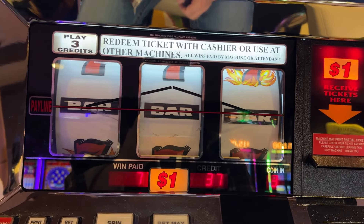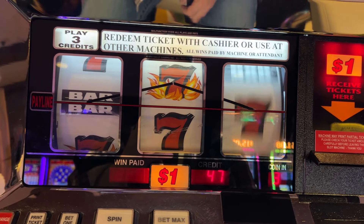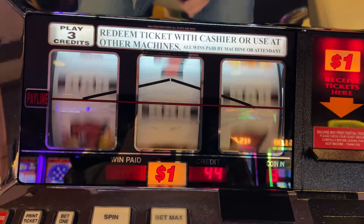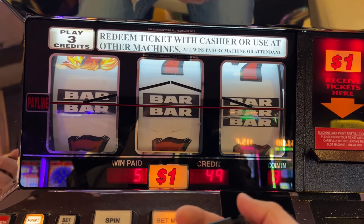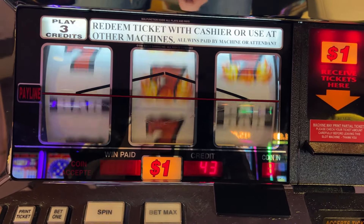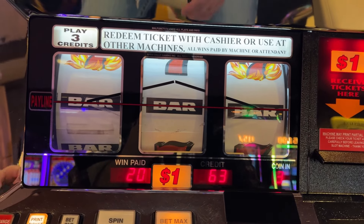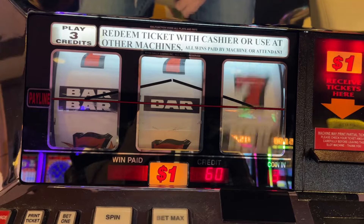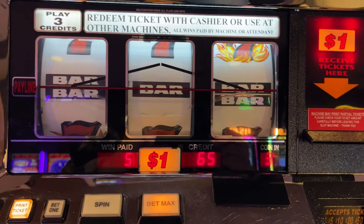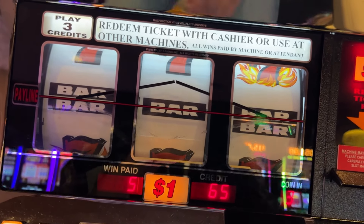Alright guys, we've got 5 spins left. There's a little hit — get a little something back. There's another one. There we go, a little something. Alright guys, this is our last spin. There we go. Alright guys, that was 4 machines with red 7's on them — you can see all of them lined up here. This was the last one. We put $100 in each machine.